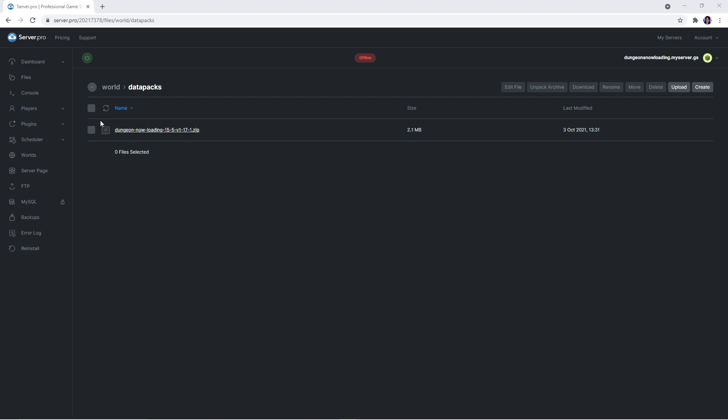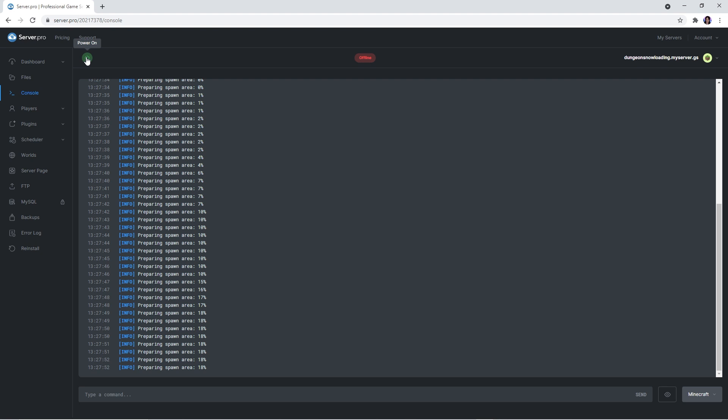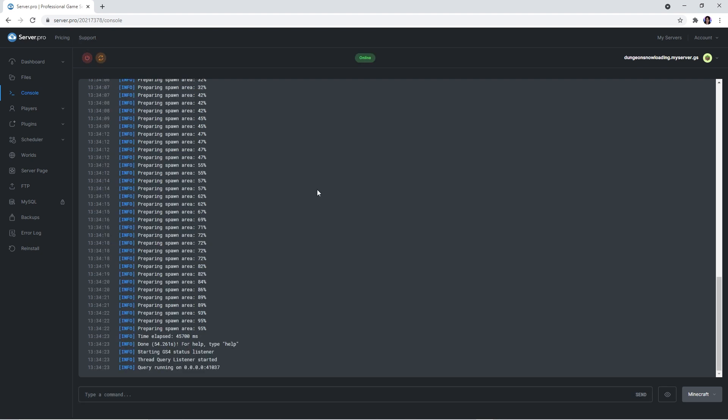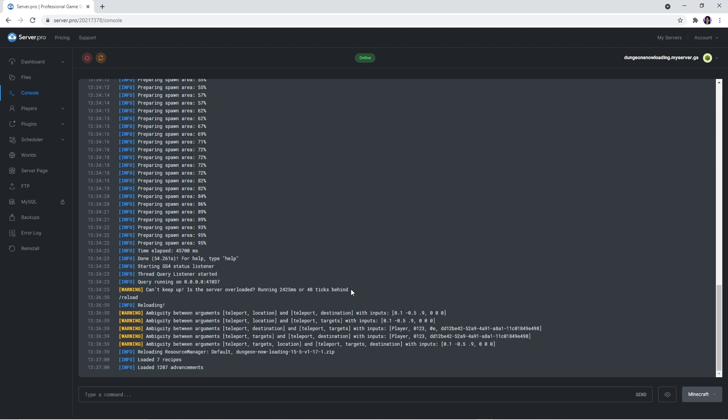When the upload is done, head over to the Console tab on the left. For this step you'll have to turn on your server first. Wait for the commands to stop coming through and then type in slash reload. You'll know it's worked when it says 'loaded advancements.'